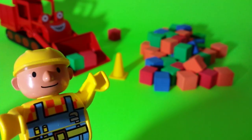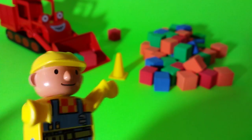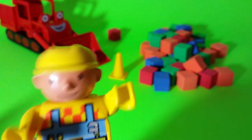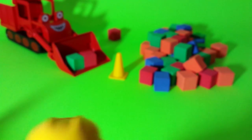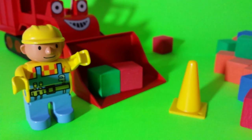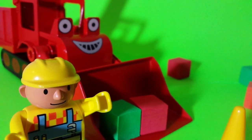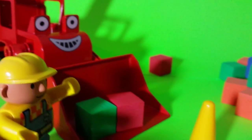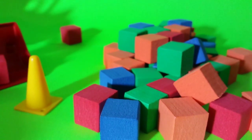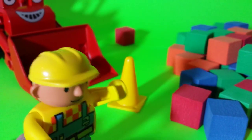Hey guys, okay, we've got to get this airplane landing strip built. We got all those blocks over there. We've got airplanes coming in. Let's get building. Hey Muck, you ready to get busy? We've got to build this landing strip. We're gonna have airplanes landing soon. Let's get moving. We've got all those blocks over there. We've got to organize them so they are in color and they make a landing strip. Let's do it.